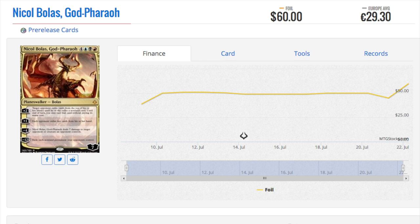Maybe this one would be slightly more expensive than the regular set foil, but it shouldn't be that much of a difference. He's definitely going to see a lot of EDH play — any deck that can run him will run him. Nicol Bolas is a very popular planeswalker, and it makes a lot of sense that his price is what it is. He's a known quantity — it's not a mystery.